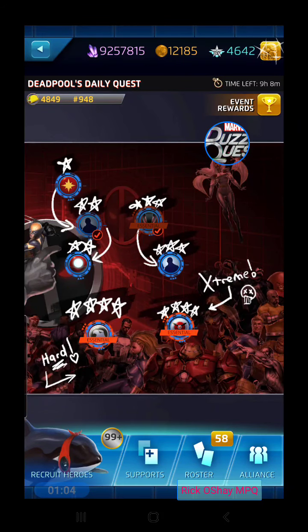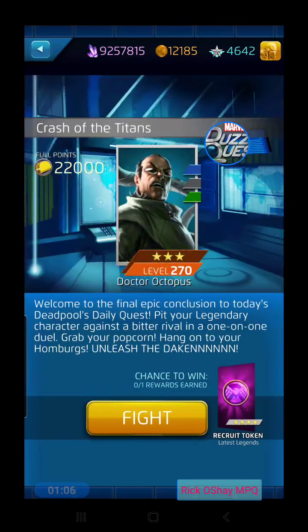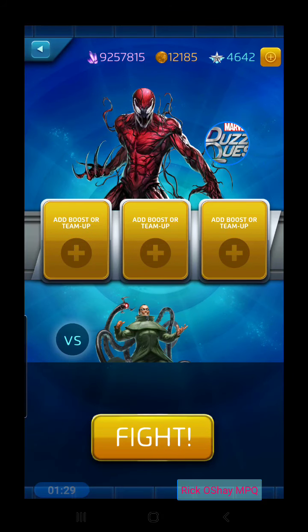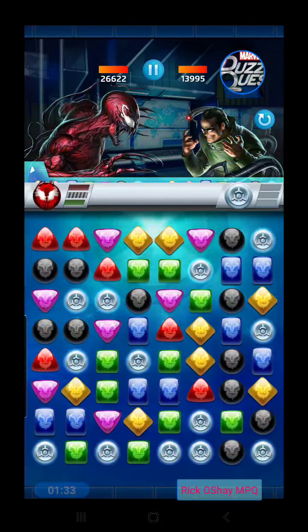We're going to start with the Crash today, then do the tokens after that. Been a couple of days waiting for this. This is a challenge against the three-star version of Doc Ock — he could actually be pretty good against Carnage. This Carnage is level 346 and has 26,000 health. The attack tiles he creates are going to be great, but we'll talk about some strategy in this battle and jump right into it.